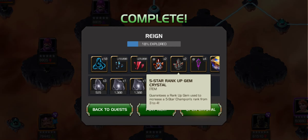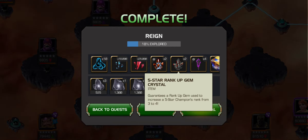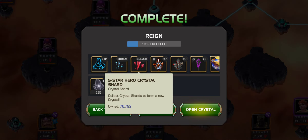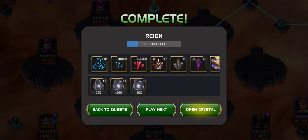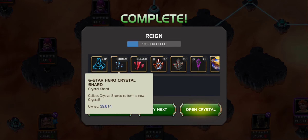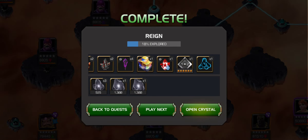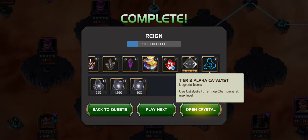Four Cavalier Crystals. Two 5-star rank-ups from 3 to 4, and two 5-star rank-ups from 2 to 3. About 2.5 5-star Hero Crystals worth of shards. And 18,000 6-star shards, which means I have 39,000. I got 76,000 here. Ten Tier 2 Alpha plus an extra Tier 2 Alpha.